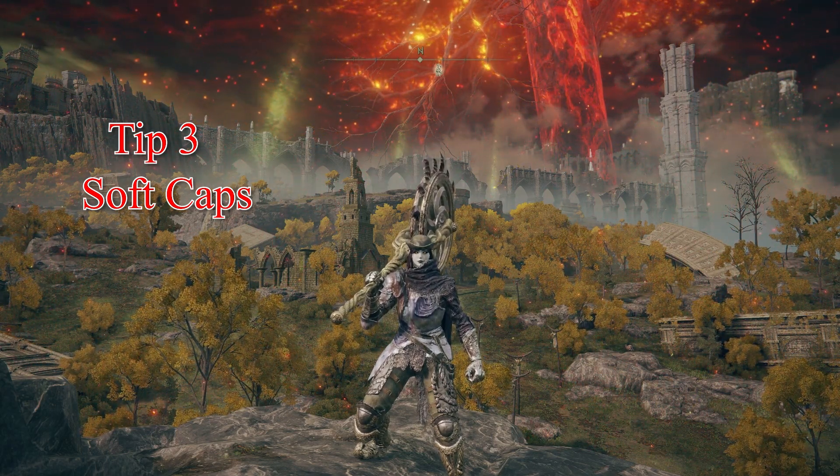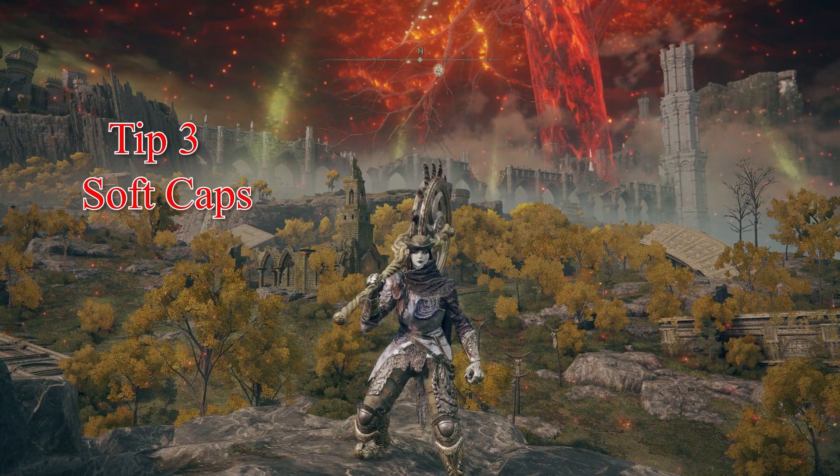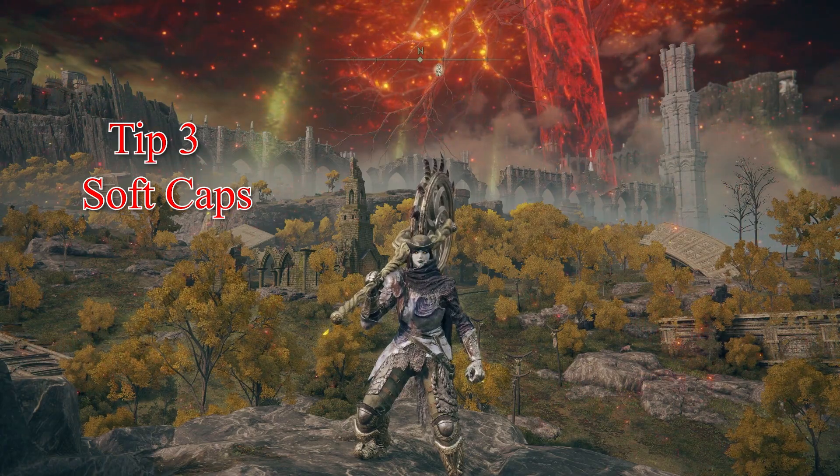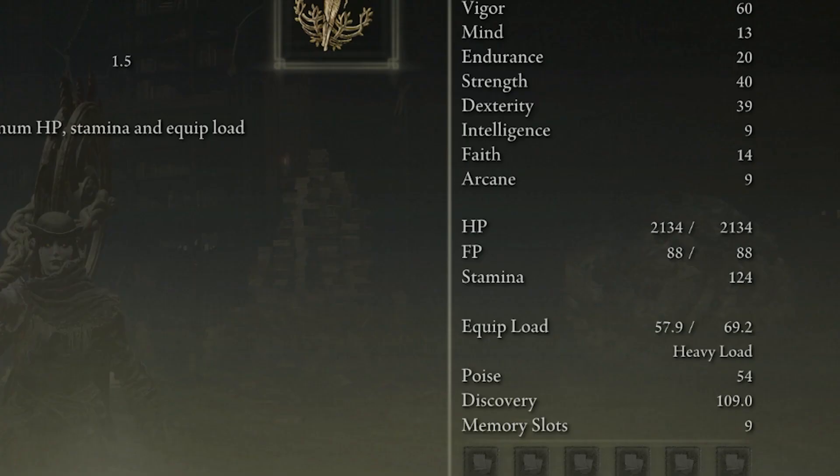Also, a tip within a tip. Once you get your build set up — your armor, your weapons — look at your weight ratio, the number on the left side. Divide it by 0.7. Whatever number that comes out to be is the least amount of endurance you need to not fat roll.